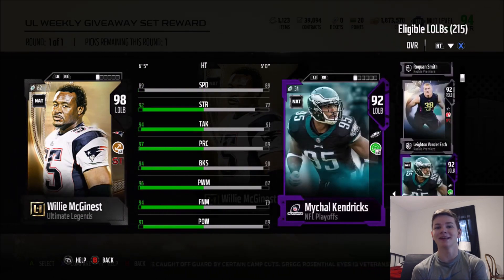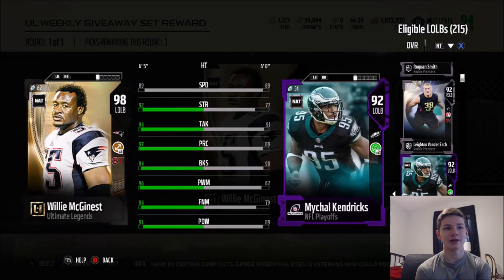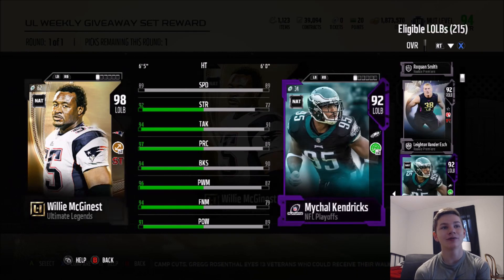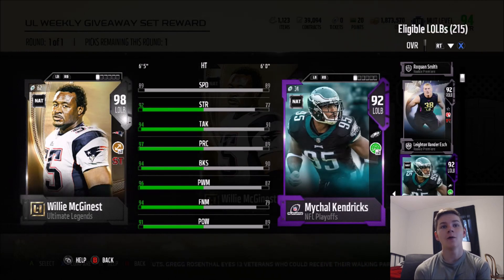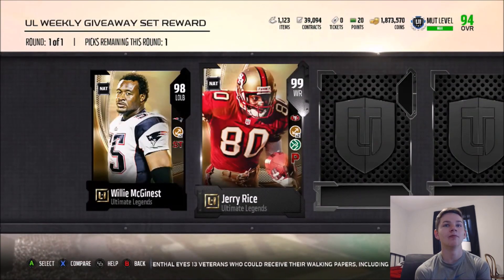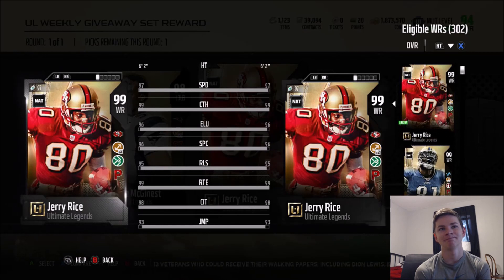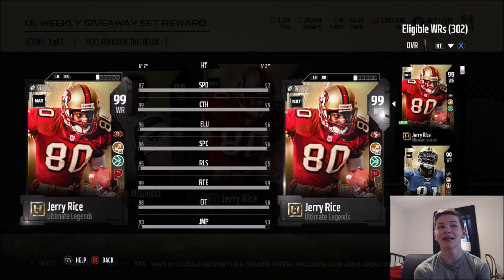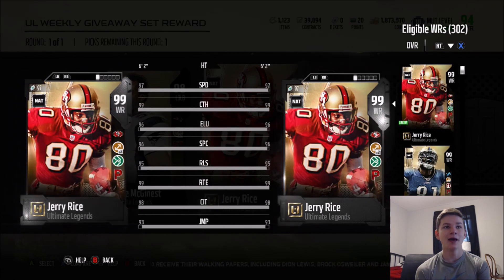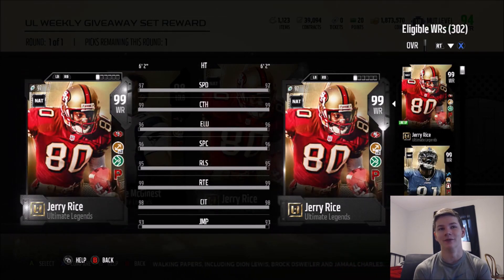My current left outside linebacker is Michael Kendrick, so definitely a big difference. McGinness has 89 speed, 92 strength, 94 tackle, 97 play recognition, 94 block shed, 96 power move, 94 finesse, and a 91 hit power with the Secure Tackler trait. Second card: 99 Jerry Rice — literally the same exact Jerry Rice that I already have, same chems and everything. Move the Sticks and Toughness too. So I definitely don't want Jerry Rice — I already have a pretty good receiving core and you can't even have two Jerry Rices.